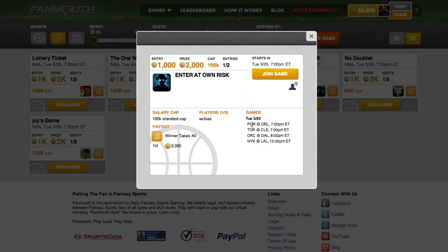We can see which games are available from which to draft players. We can also see who's in the game. We can note the salary cap, the prize amount, the entry fee, as well as the game time.